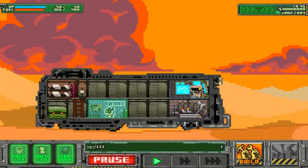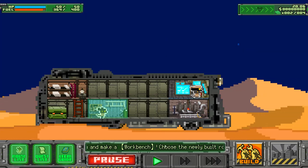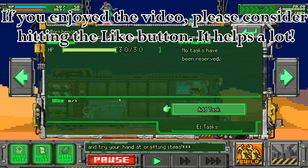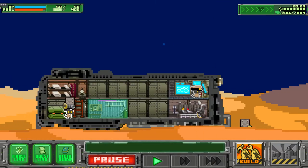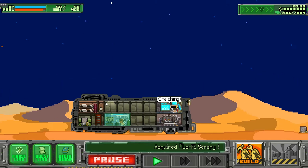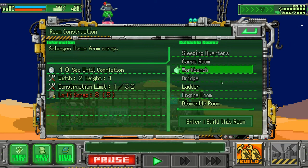There's some information I wasn't paying attention to. Open the build menu and make a workbench — I already did. Night has come. Choose a newly built room and try crafting items. He walks over there — that's so cute. I'm guessing that later on, as you expand the ship, you'll have lots of mice working all over the place.